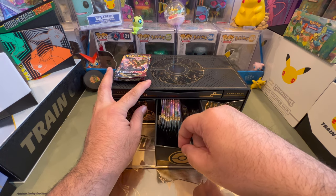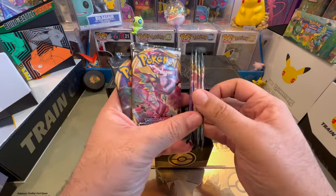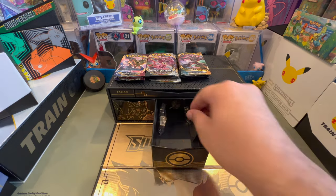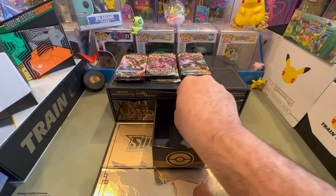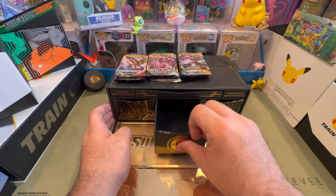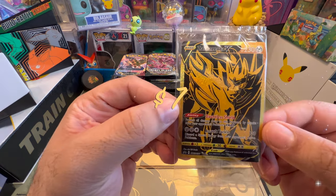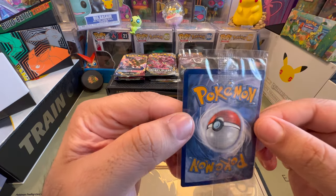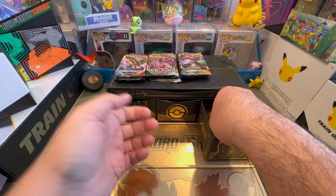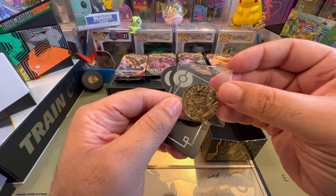I'm going to guess this is Darkness Ablaze — yeah, it is. So four Darkness Ablaze, four Rebel Clash, four Sword and Shield. That means we have four something else. Four dividers, metal dice, counters — beautiful. They're heavy, they could hurt someone. I wonder if there's something in the top for the Zacian column in the middle. Look at the Zamazenta — beautiful, not bad, excellent centering. The Zamazenta sleeves are beautiful. And what we have here — Vivid Voltage dividers and the Zamazenta coin, stunningly beautiful.